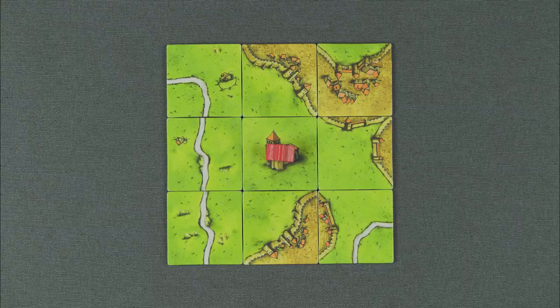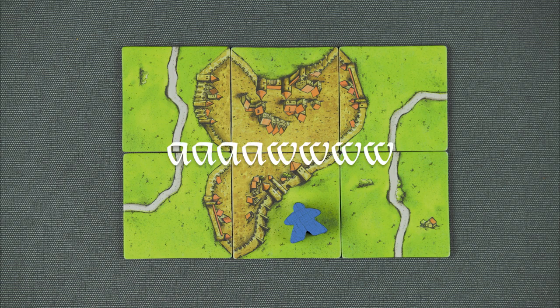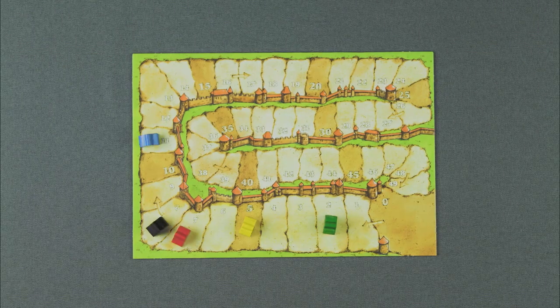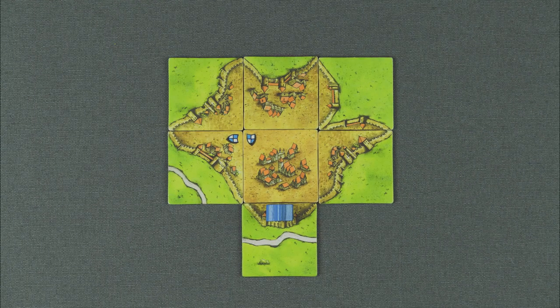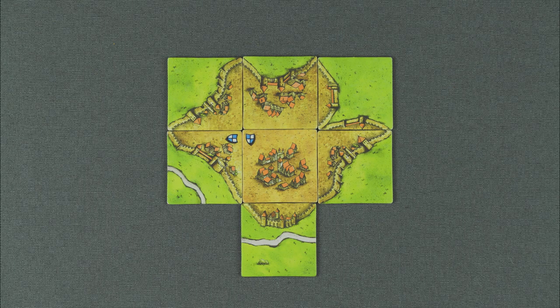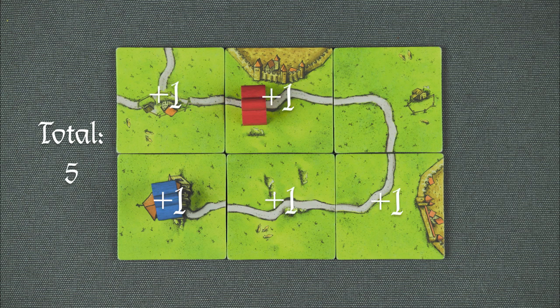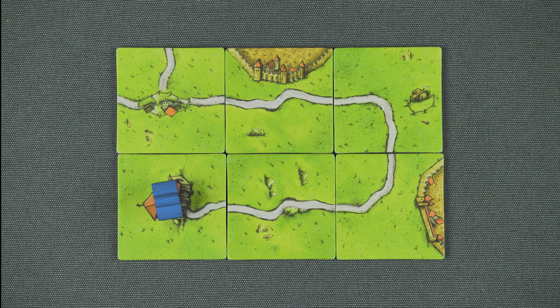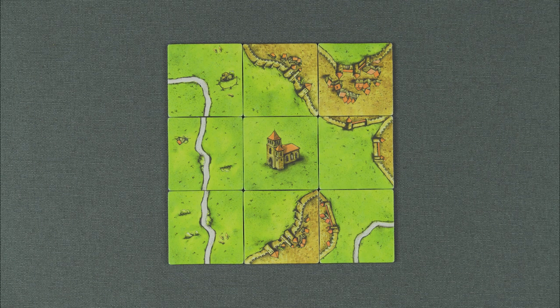Scoring the points. Throughout the game, you will be able to score points for completed cities, roads, and monasteries — sorry fields, you gotta wait until the end of the game. You will keep score throughout the game using the provided scoreboard. When you complete a city, you get 2 points per tile plus 2 points per banner — that's that shield-looking thing — then take your follower back into your supply. When you complete a road, score 1 point per tile, then take your follower back. When you completely surround a monastery, you score 9 points and then take your follower back as well.